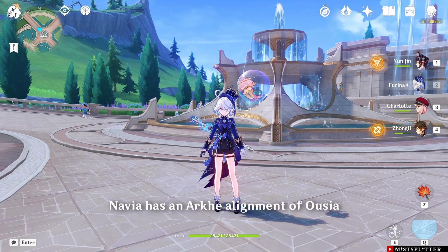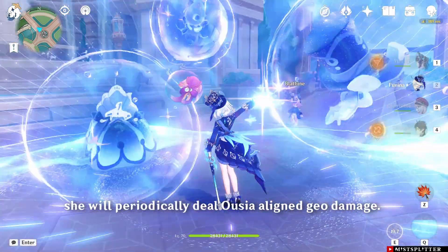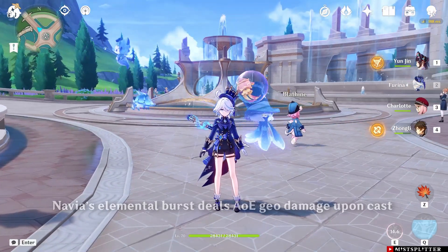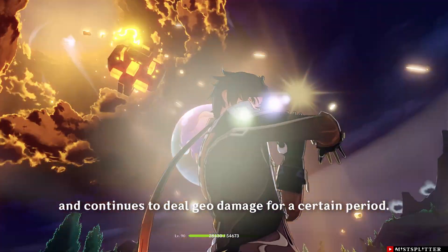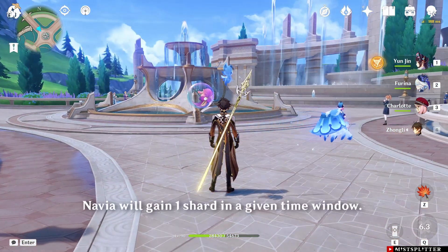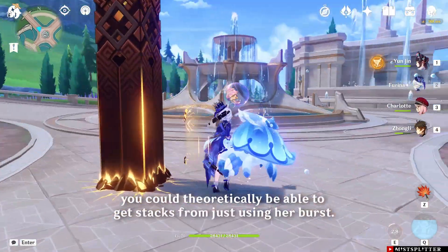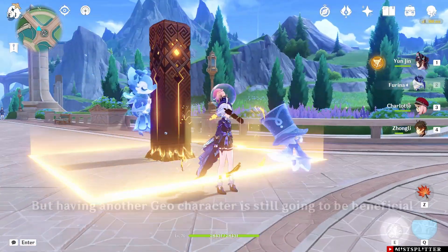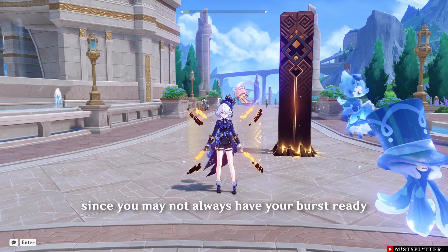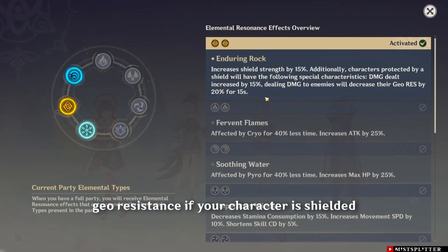Navia has an Archi alignment of Usia. When her elemental skill hits, she will periodically deal Usia-aligned Geo damage. Navia's elemental burst deals AoE Geo damage upon cast and continues to deal Geo damage for a certain period. When attacks from her burst hit opponents, Navia will gain one shard in a given time window. This means you could theoretically get stacks from just using her burst, but having another Geo character is still beneficial since you may not always have your burst ready, and Geo resonance decreases Geo resistance if your character is shielded.